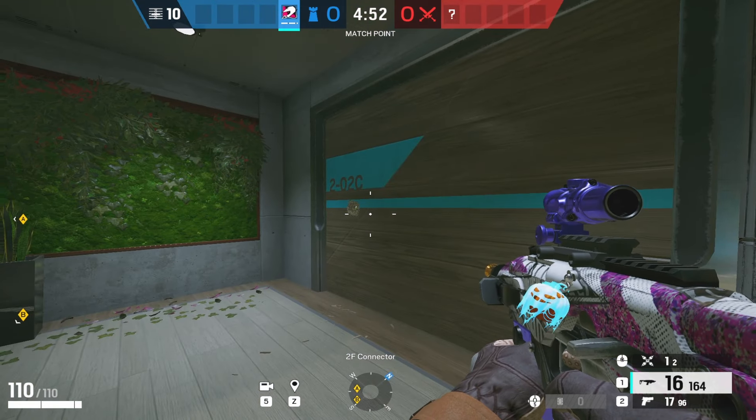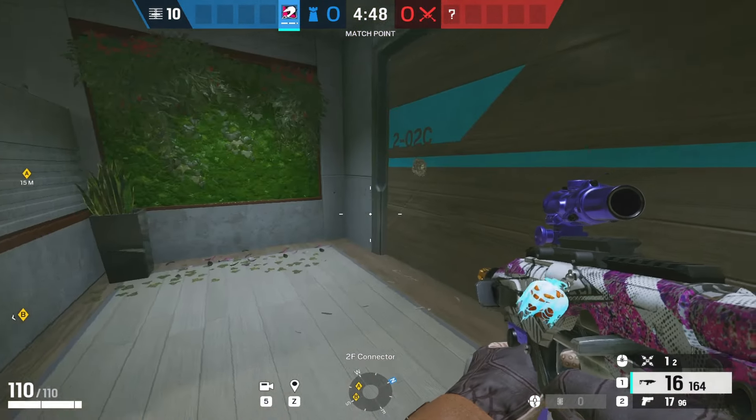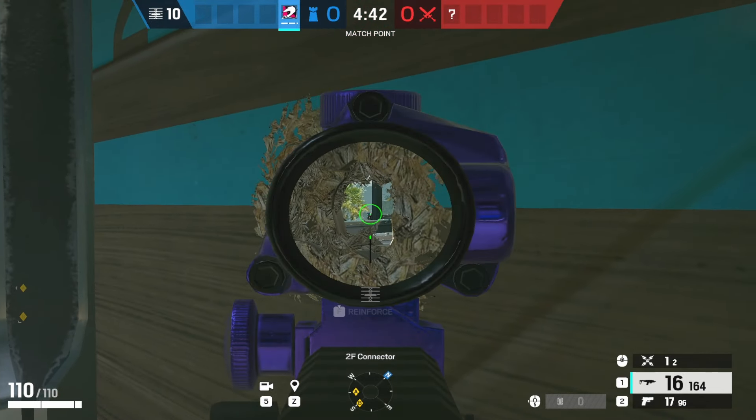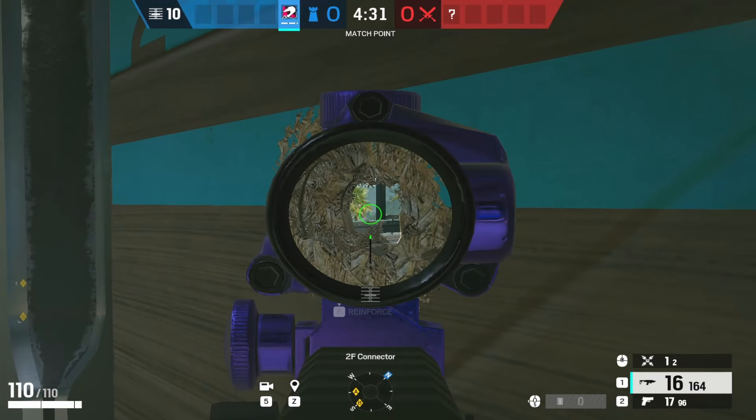And last one is situational or optional. If you're defending downstairs, this one is really good. Come to this wall, go prone, and aim on the stairs. You can also open the barricade on top of the stairs right here, and then when they come up, you can get your free kill.